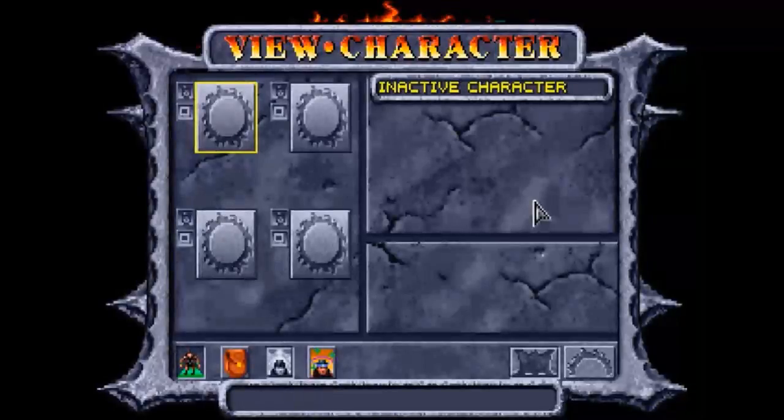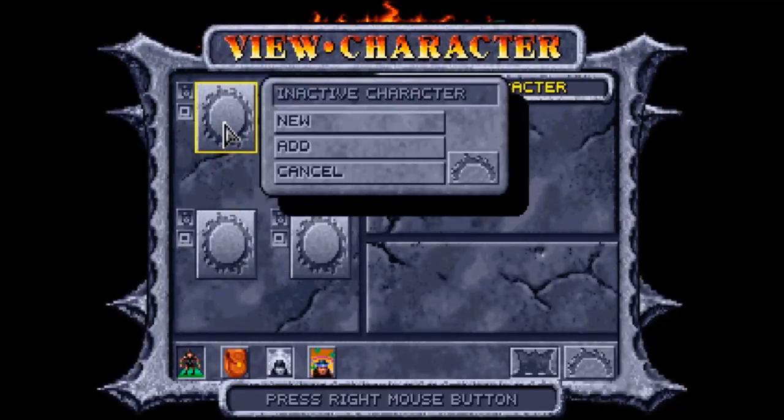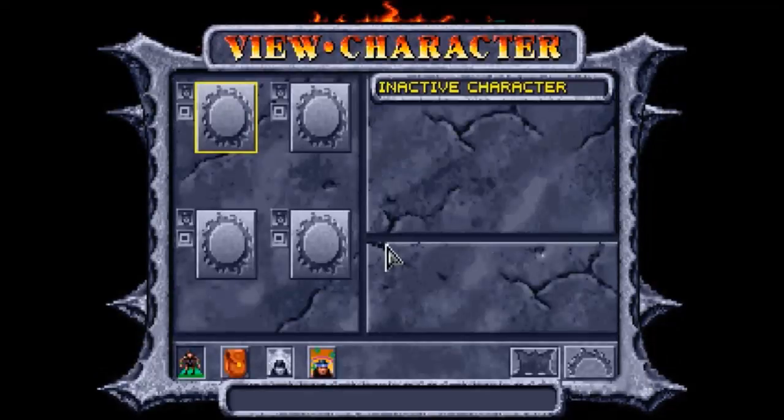We're going to make ourselves a party of four. We have four windows here. If we right-click, we have the option to make a new character, add a character, or cancel. Clicking new allows us to make a new character altogether; clicking add allows us to look at some characters I've already made and pick from them. But we're going to take the time to make new characters.